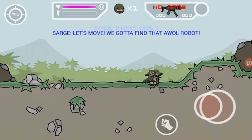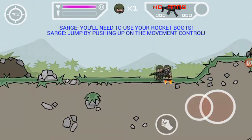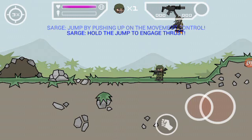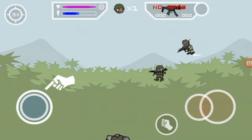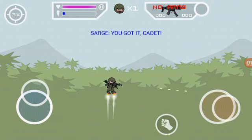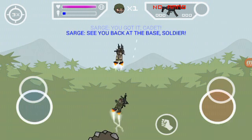We got to find that AWOL robot. You'll need to use your rocket boots. Jump by pushing up on the movement control. Hold the jump to engage thrust. You got it, cadet. See you back at the base, soldier.